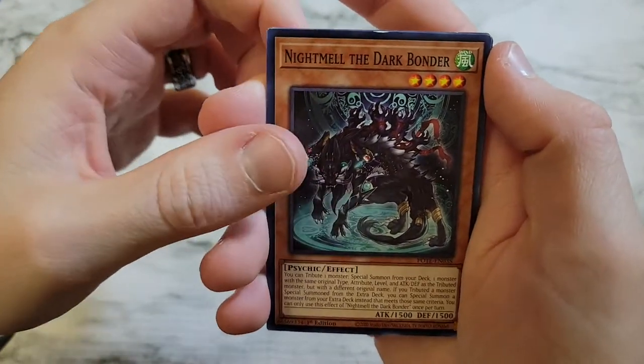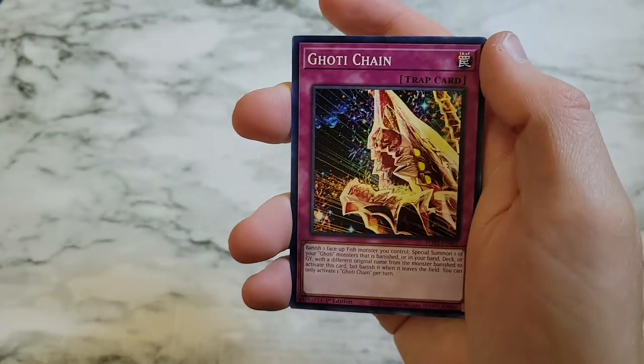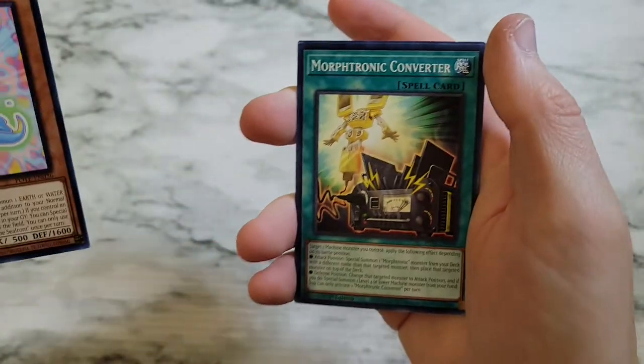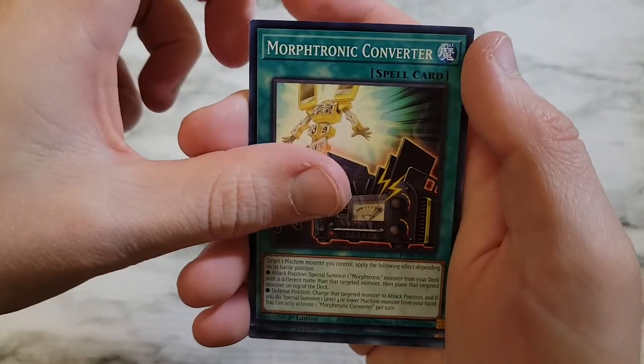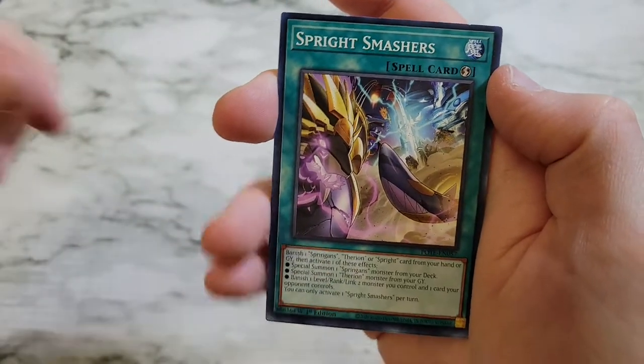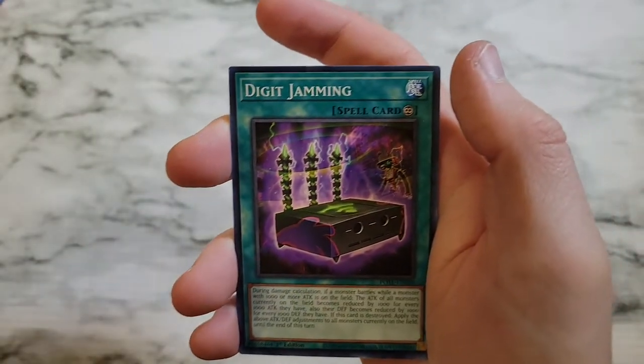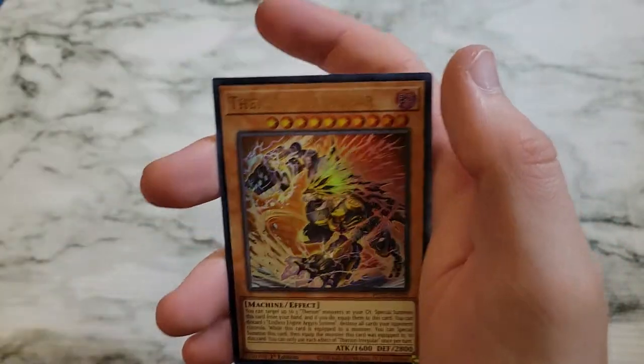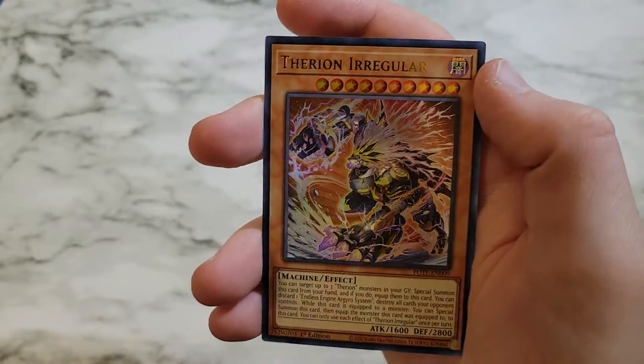We got Night Mel the Dark Bonder — that card has seen better days — Goatee Chain, Carthoran of the Hidden Gem of the Seafront, Morphtronic Converter, Sprite Smashers, Digit Jamming, Morphtronic Ear Fawn, Branded Expulsion, and then Therion Aluber Regular as an ultra rare.